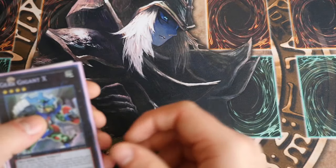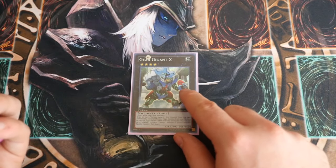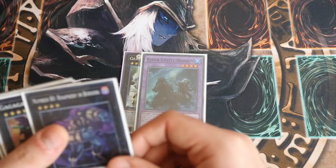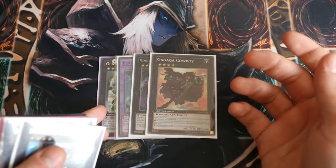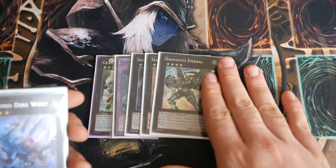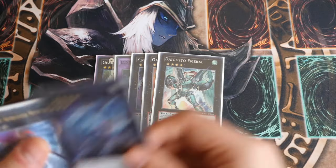Now on to the extra deck. You've got Gaggia X — obviously you detach and search out a machine type, which just helps you get your cards if you go into a dead hand. Norden, obviously to go into your rank 4 plays easier. Rhapsody Berserker just to boost up your Buster Dragons. Cowboy for game. Digvorzhak Emerald to recycle stuff in the graveyard or draw stuff — you don't really need to play him because you want your A, B's and C's banished for the effect.